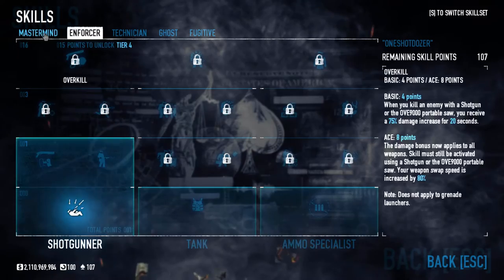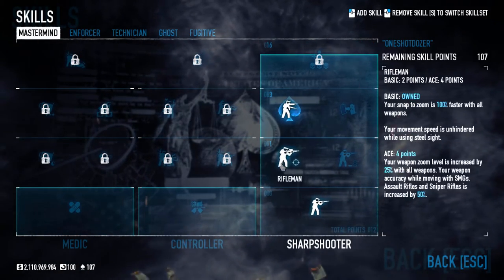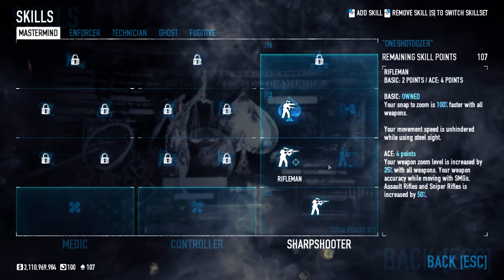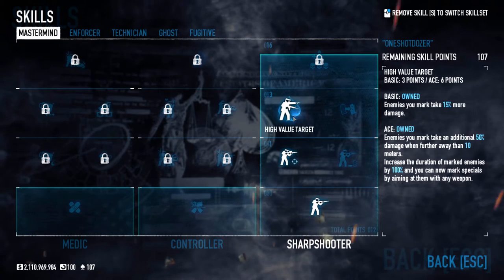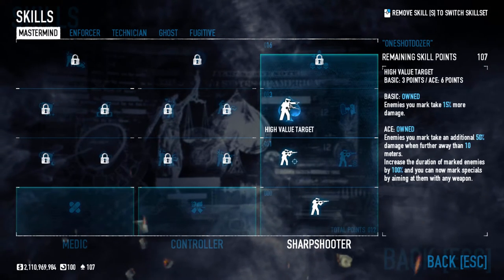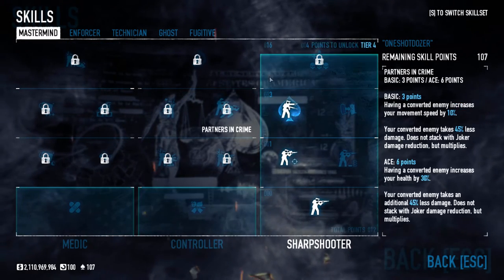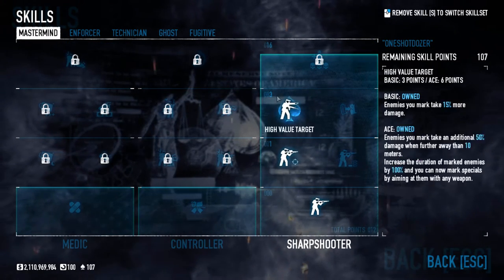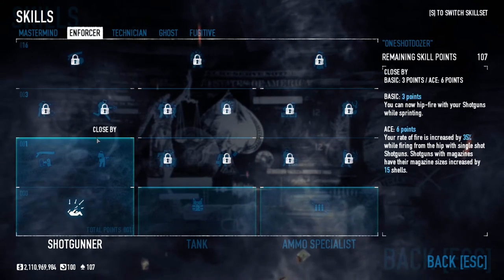For the Mastermind tree, you're going to want Stable Shot to unlock this branch, then go for Rifleman because you don't need accuracy as I explained in my Mastermind video. Then go for High Value Target Ace — it gives you 65% damage as long as you mark enemies and are 10 meters away from them. Pretty self-explanatory; you're getting this skill for the bonus damage, especially against dozers.